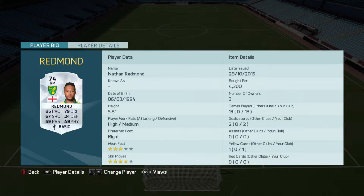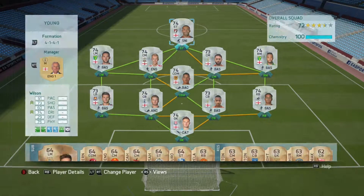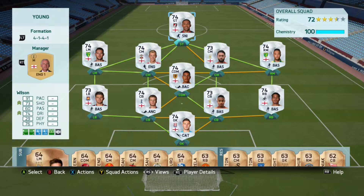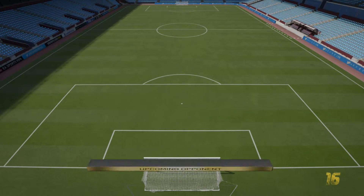In right midfield, it's Redmond - this guy just cuts it. He's so good in that right mid position, so quick down the wing, nice bit of dribbling, nice shot - he is brilliant. Last but not least, it just has to be Callum Wilson. This guy is unbelievable; he's scoring goals from outside the box left, right and center. He is one hell of a striker.